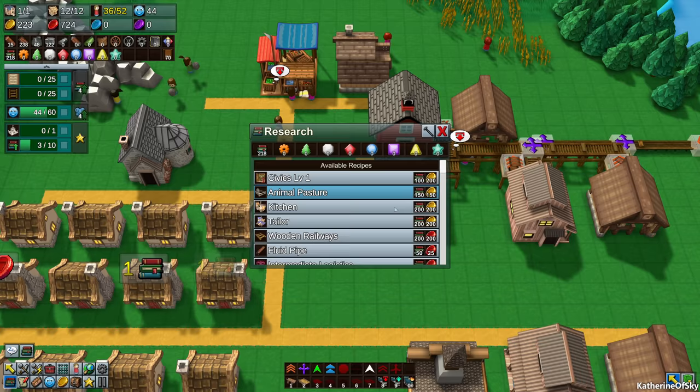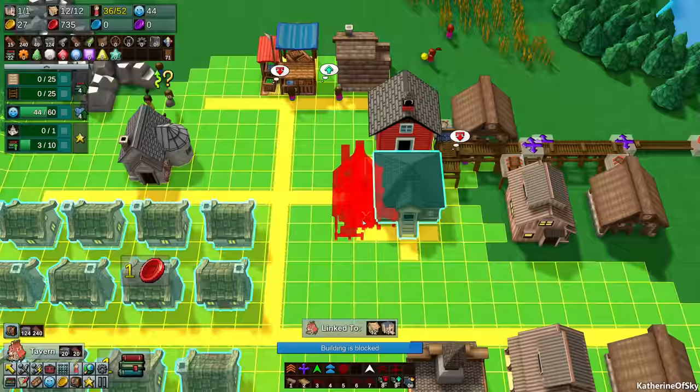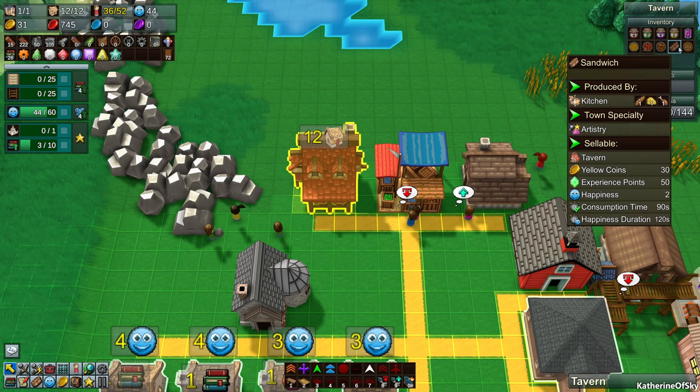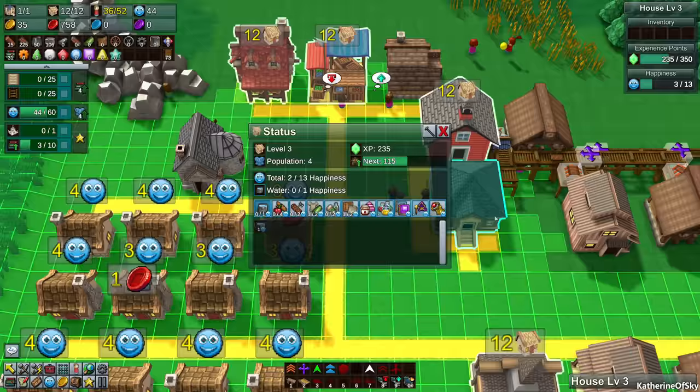Let's go with the kitchen for now—we get a kitchen and a tavern. With the tavern we can sell cake, sandwiches, apple pie, fish stew, veggie stew, all kinds of things. These people want water—I'm not really sure how to get it to them other than delivery; maybe the pipes work, I don't know.